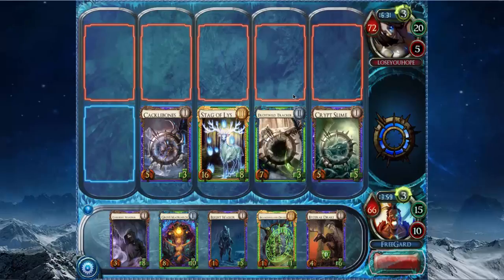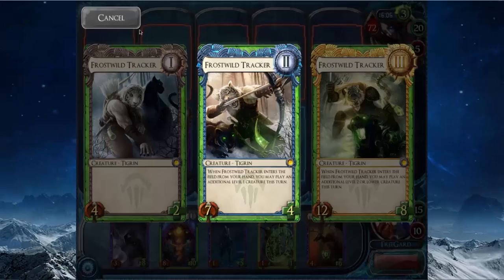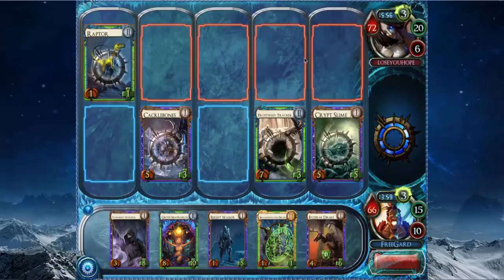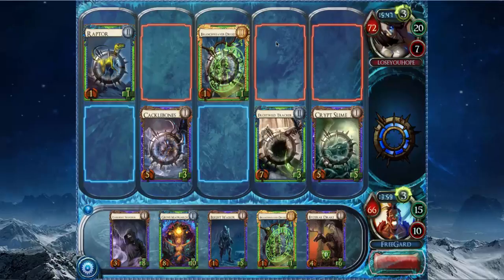Back at 66. That's 20 life gained from the Stag — a whole third of my life total right now. He has to block with his Cacklebones spell to stop the Stag, which is probably his best play. Then he has to block my other level 1 creatures I drew that turn because my hand was bad. I forgot I had Frostfall Tracker — that card probably would have been pretty good to draw last ring.